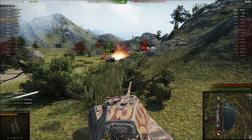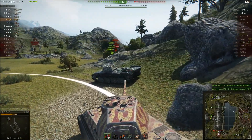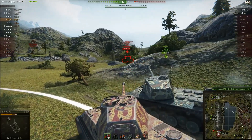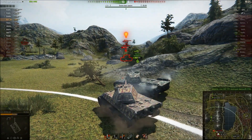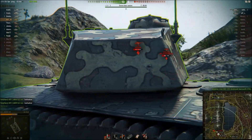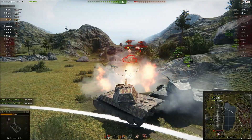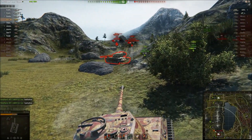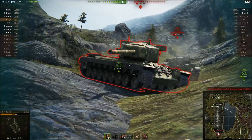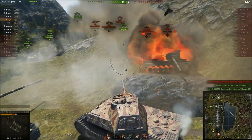I go to shoot the C29, and an FCM is already brawling with them. I hit the tracks and deal damage, which means I'll get some assist damage too. The FCM keeps pushing forward and we finish the enemy off. This is where the Tiger's DPM would have been really useful — unfortunately we don't have it.